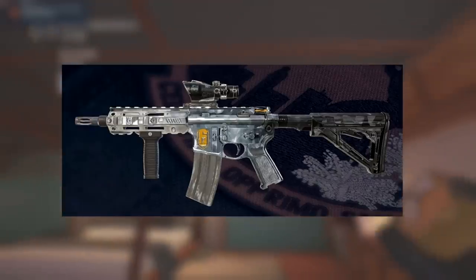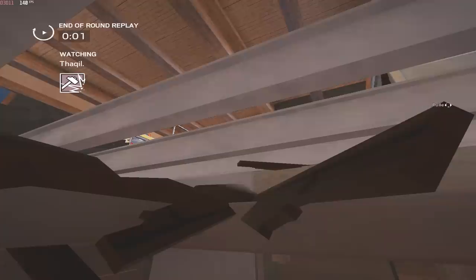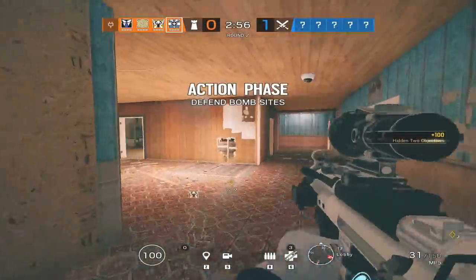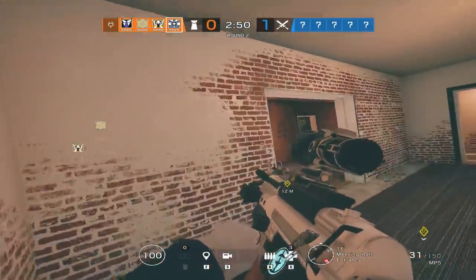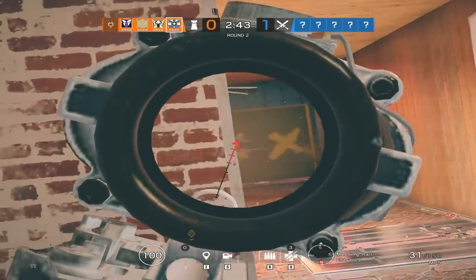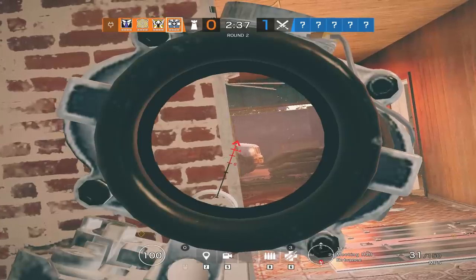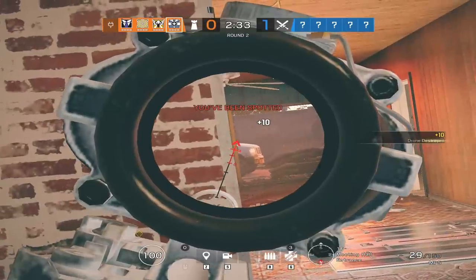Coming in at number 8, we have the Year One Season One Pro League Grade 4 universal Glacier skin. A lot of you might know this skin, but the reason it's at number 8 is because it's from Year One Season One — very early on, not a lot of people knew about Rainbow Six then. The Grade 4 also cost the most out of all the Grade universal skins, which ranged from Grade 1 through 4.